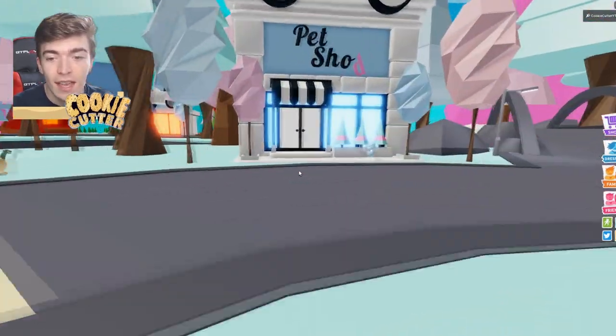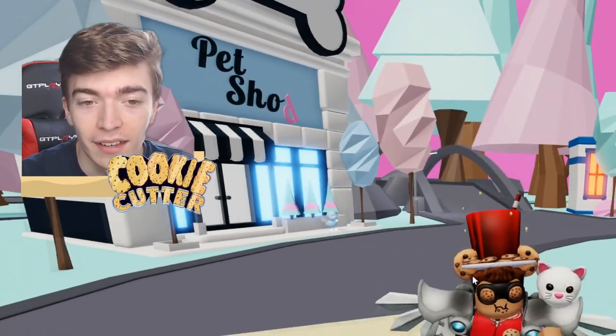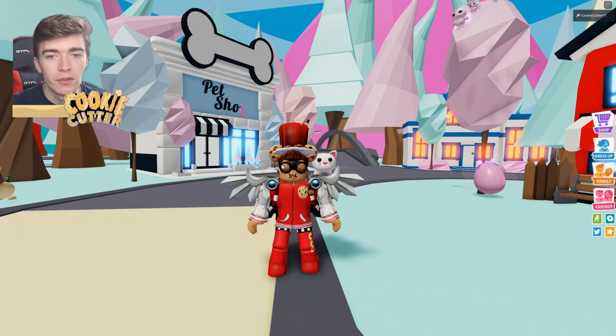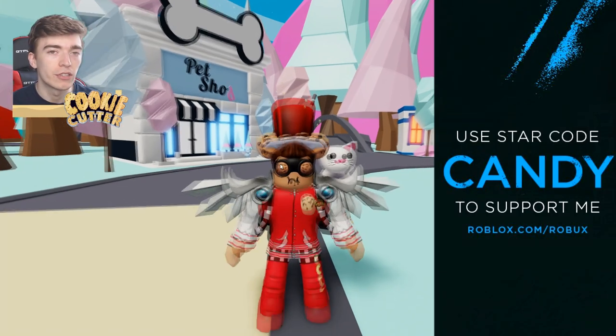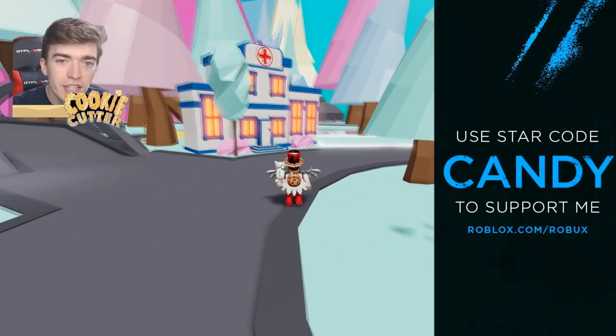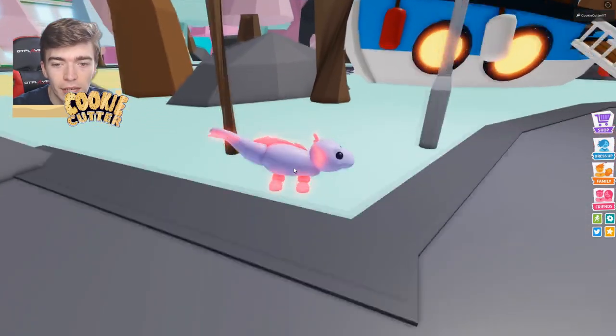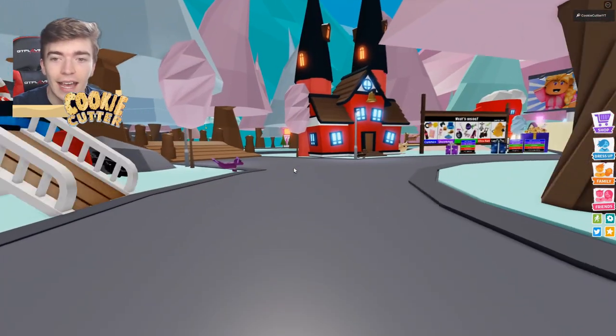They might pull a prank on us and it turns out to be like a mermaid egg or something. But considering Adopt Me actually posted a survey saying what eggs should they do next — people said ocean egg, then they said mythical egg — there's a high chance that this is going to be a mythical egg in Adopt Me. So let's go and check out this map, see what's included, and see some of these awesome looking pets.